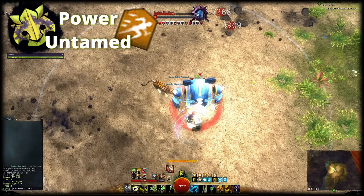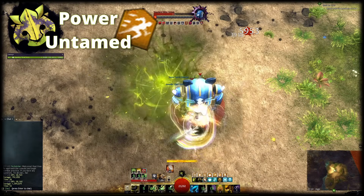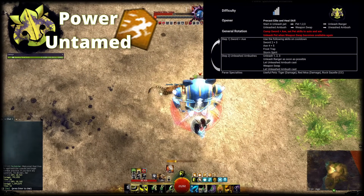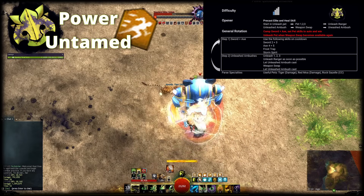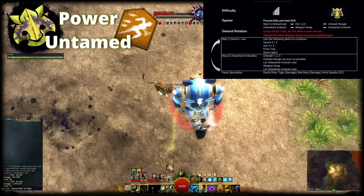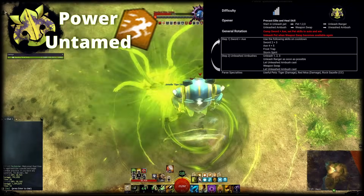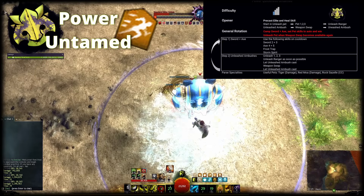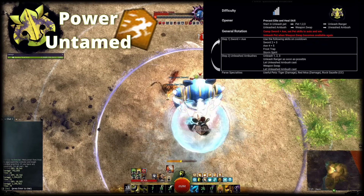You also grant Fury and Might to nearby allies when you swap Pets, so you can make use of that too. If you want to supply additional boons like Vigor, Protection, Aegis, Resistance or Resolution, simply exchange the Storm Spirit with another one. Both your Pets — the Tiger and the Red Moa — will maintain good uptimes on Fury and Regeneration via their respective second skill, so the Storm Spirit isn't required to cover it. You can also swap to different Pets to cover almost all boons in the game, like the White Tiger that can apply area Aegis on demand.